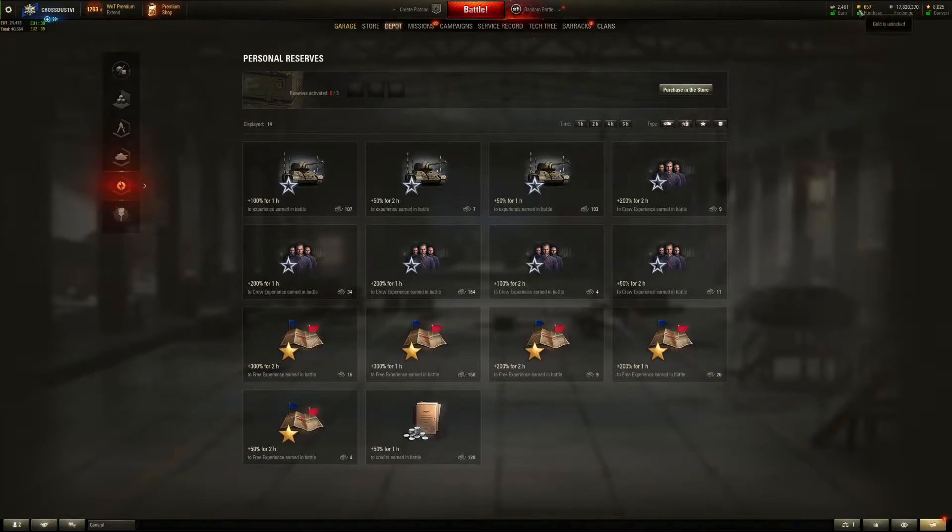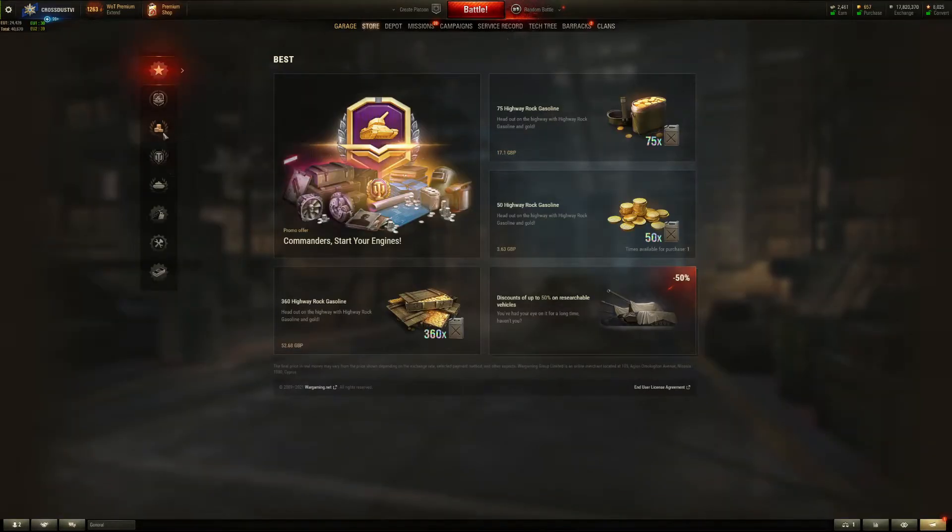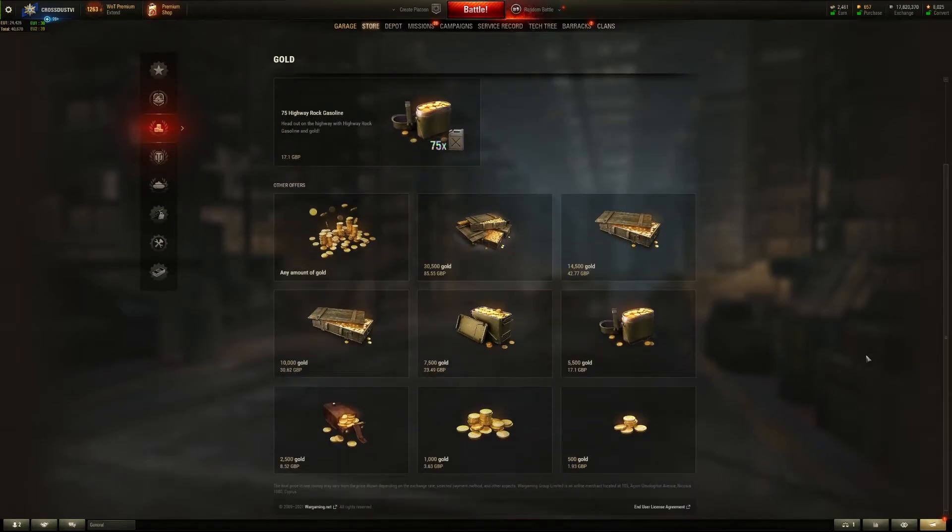The gold shown here is real money — the real in-game currency. The only way you can get gold is by buying it. If you go to the store you'll see you can buy gold, and this costs real money. My advice to you as a new player is simply this: don't go mental. You honestly don't need to, and I wish I'd known this when I first started. It all looks attractive when you see 30,500 gold, but at the end of the day that's real hard-earned cash out of your bank.